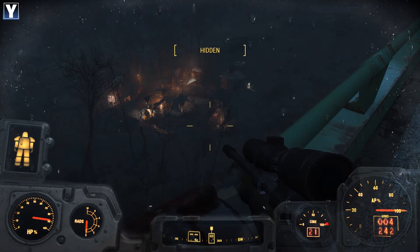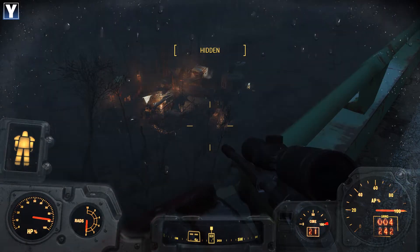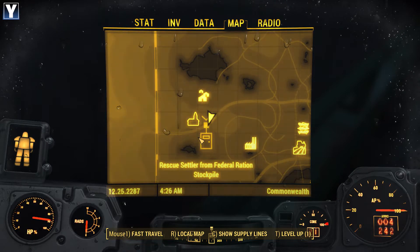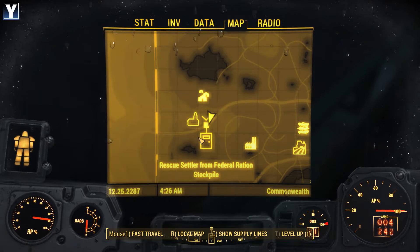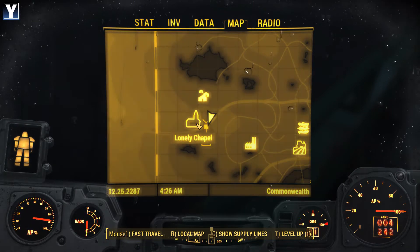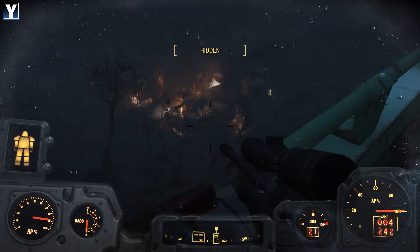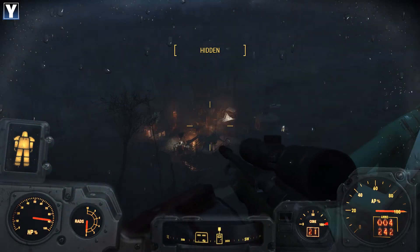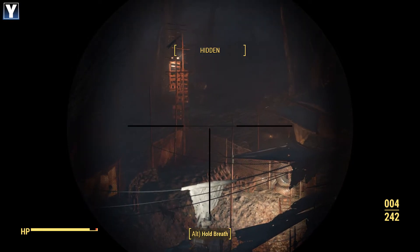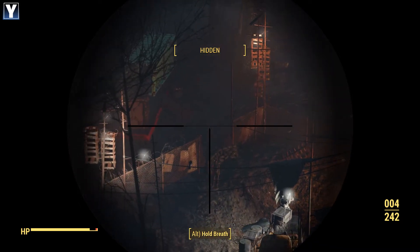Greetings ladies and gentlemen, and welcome back to the wonderful world of Fallout 4. I was at a bit of a loss for what to do, but we'd cleaned out Sunshine Tidings Co-op, and it turned out that the kidnapped settler that ghoul back at Sanctuary Hills was moaning about wasn't too far away either. There's also this lonely chapel to check out, so we're going to have a little bit of a sniping contest. First, clear out the surface here, check out the chapel, then go into the stockpile itself, and probably murder lots and lots of... targets, I think is what they are.